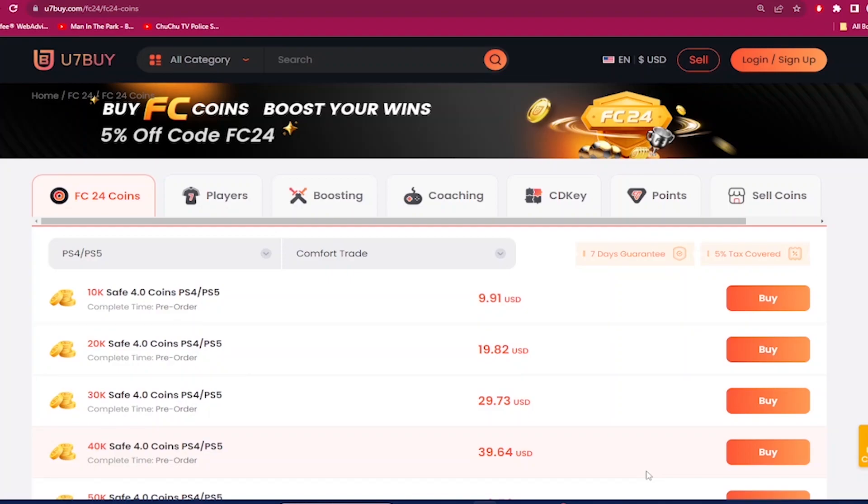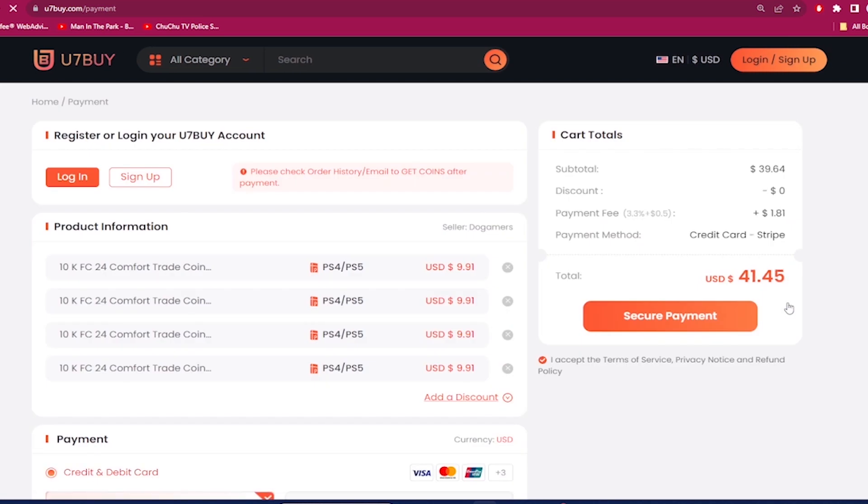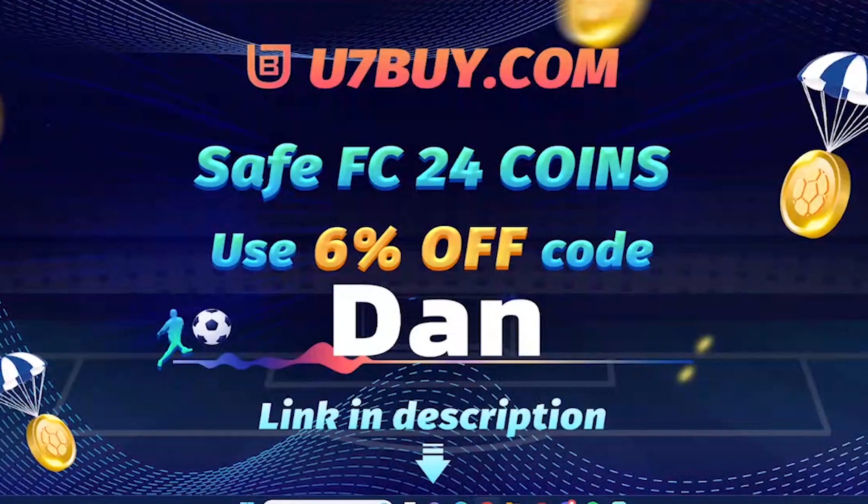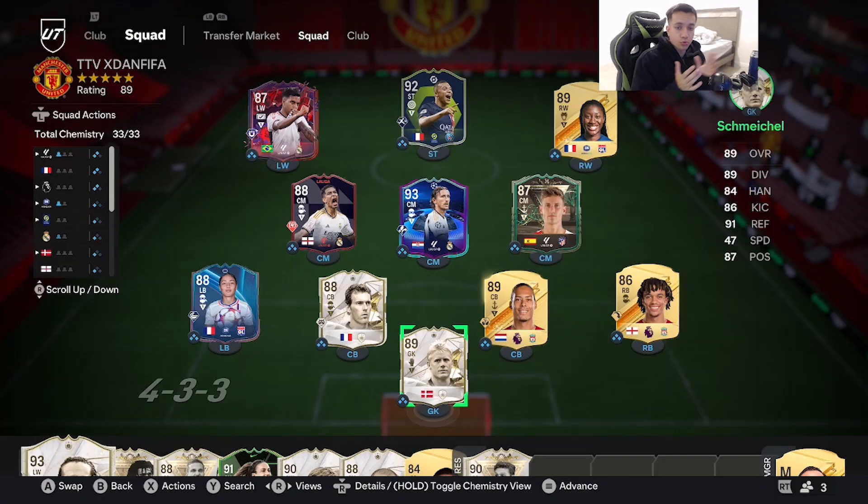If you guys want the most cheap and most reliable EAFC 24 coins, make sure you check out use7buy.com and make a purchase. Next time you make a purchase, use the code 'dan' to get six percent off on making that team better. Also on the same website, if you ever want to sell your coins, click on the help center and click on the selling section.